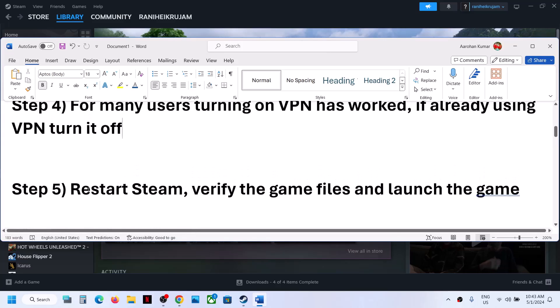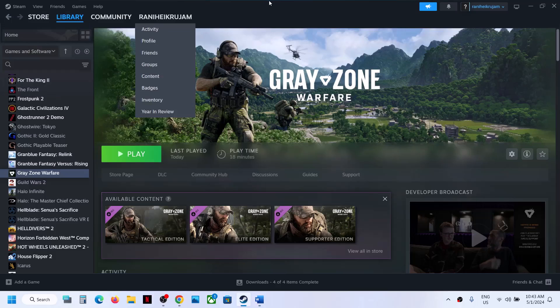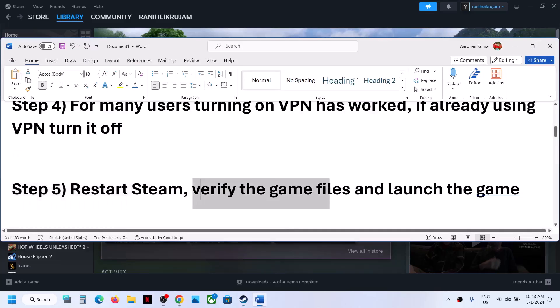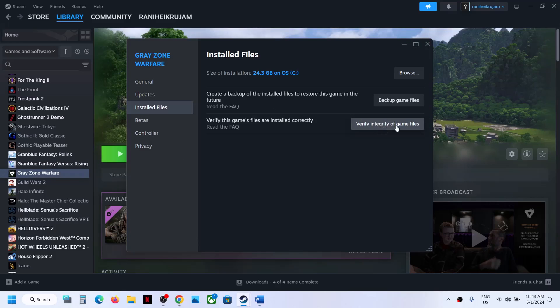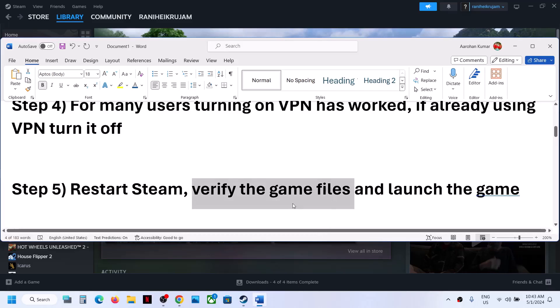The next step is to restart Steam. Go to Steam, click on Exit, then open Steam once again. Then verify the game files — right-click on the game, select Properties, go to Installed Files, and click on Verify Integrity of Game Files. After the verification, launch the game.